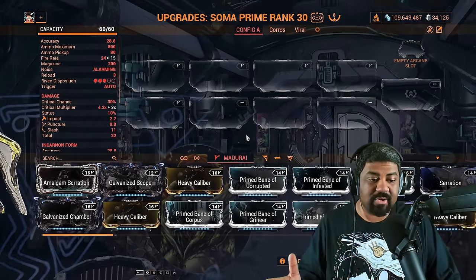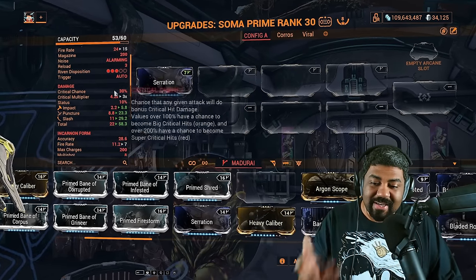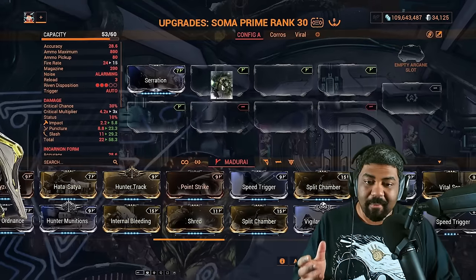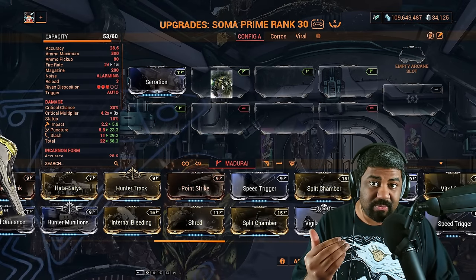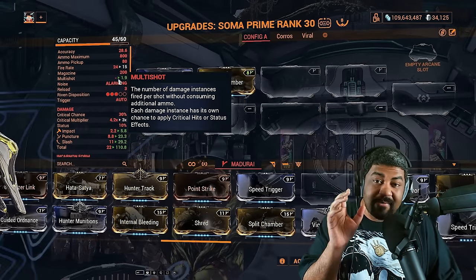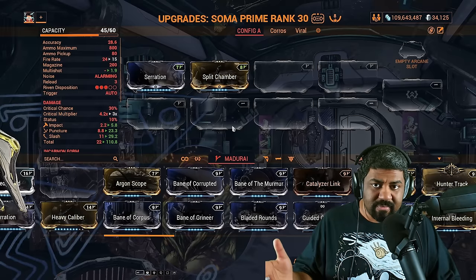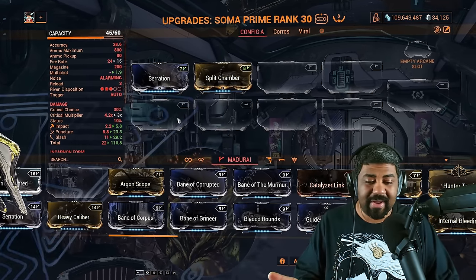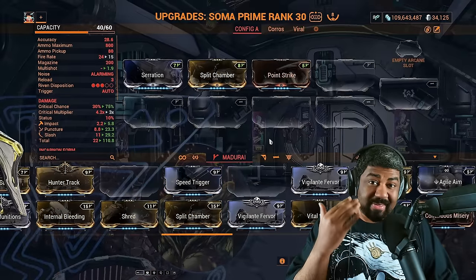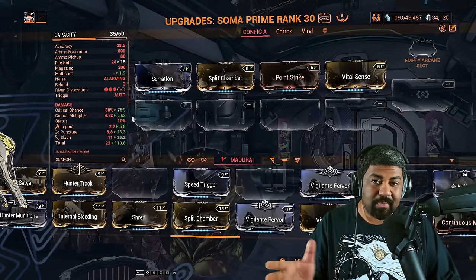For a basic build for a majority of the Star Chart, you want to multiply your base damage, so you have to have Serration — this gives you more damage with your shots. Another important thing is multi-shot, which increases the amount of pellets you shoot out with every trigger pull. With multi-shot increased by 90%, you have a 90% chance to shoot an additional bullet with each shot. A majority of weapons are going to have some crit stats, so let's build on that. Put in your crit chance mod, which increases the probability of landing a critical hit, and a critical damage mod, which increases the multiplier only when you crit.